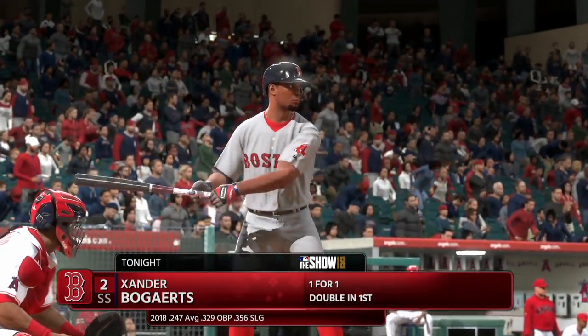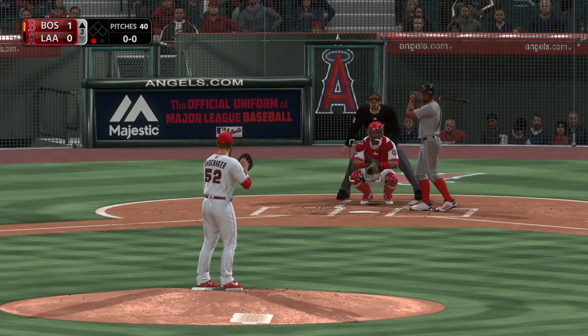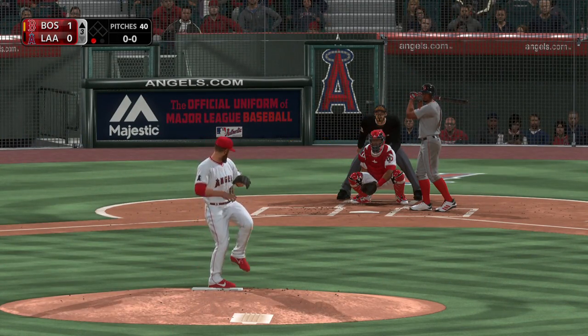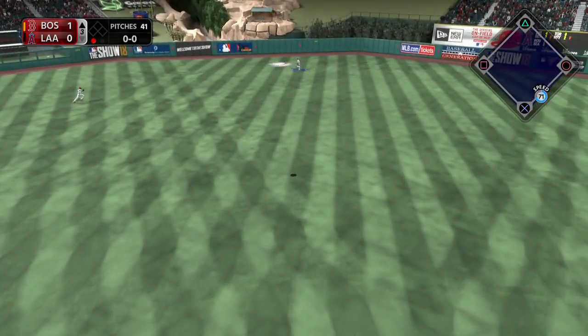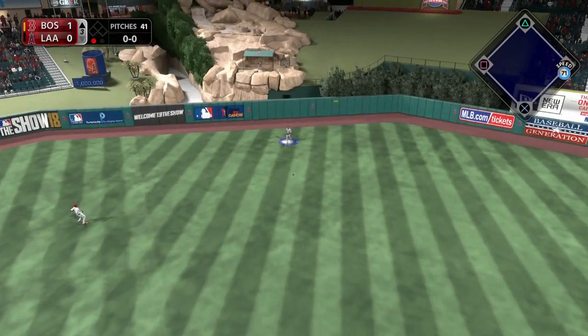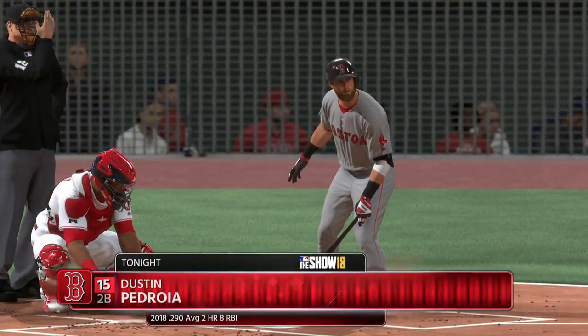Trying to pick things up where he left off, Xander Bogarts. He'll try to follow up the double in his last at-bat with another big hit right here. Lifted out towards straightaway center field. Trout is back, and he'll get there to make the play for out number two.